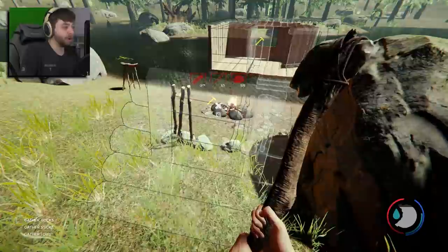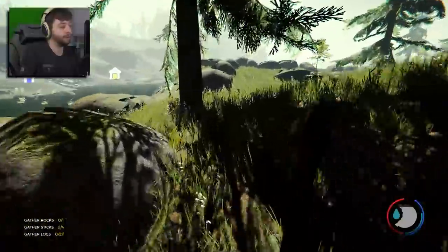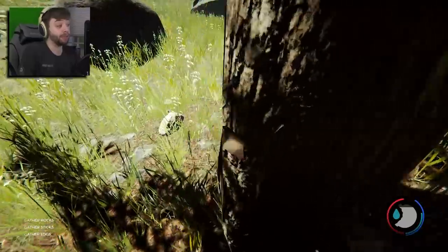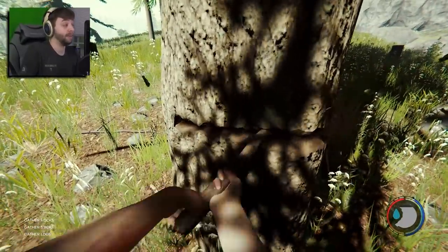I need one more rock, a few more sticks, and seven logs — so like two trees worth of logs. We're probably going to clear out most of these trees in the process of building all these things that we need. But this is the first real big permanent home that we're actually trying to set up here.